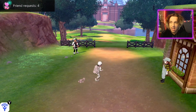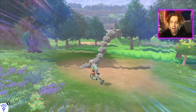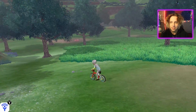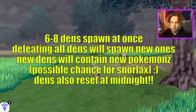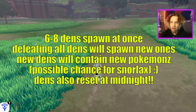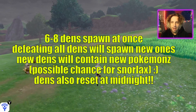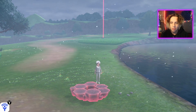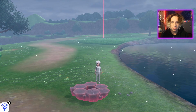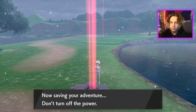Somewhere in the Wild Area there is an epic Snorlax — let's go find him. He's in one of these dens, and these dens are pretty massive if a Snorlax is inside. What you want to do is check all the dens. You can go between two dens and just keep putting in Wishing Pieces over and over again and then Snorlax will spawn.